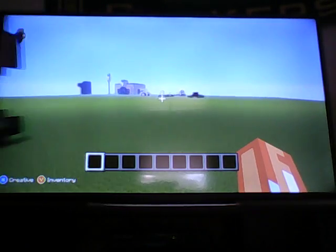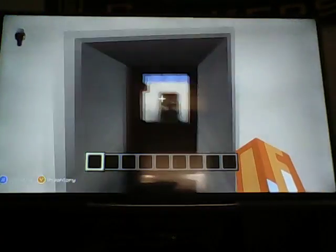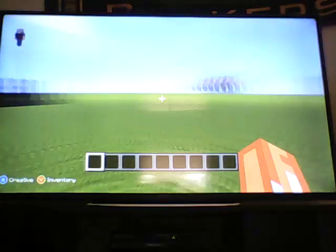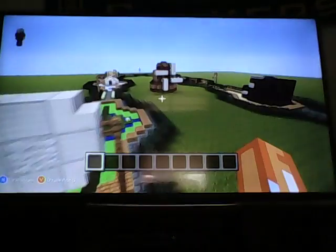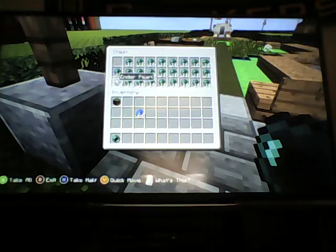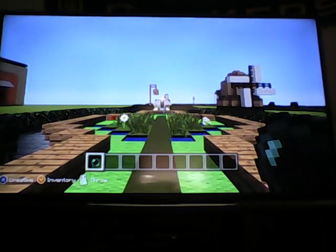Let's go over here now. We got like a doghouse, and there's a doggy. Here's like a little mini golf course — you can actually play it. Just grab this from inside the chest, throw it, and try to get it in a hole, like that.